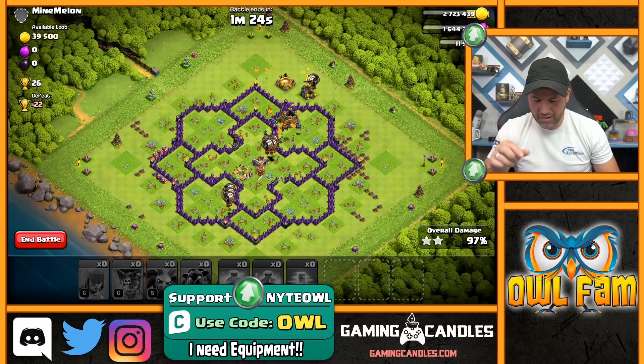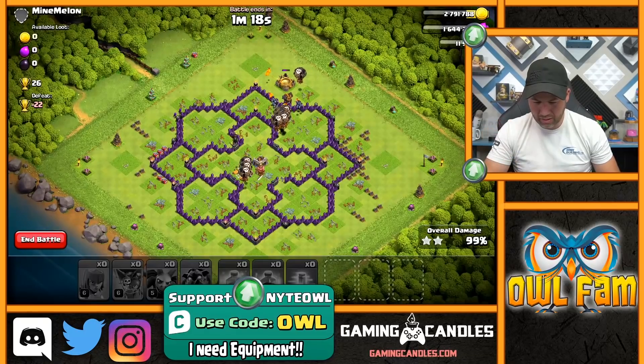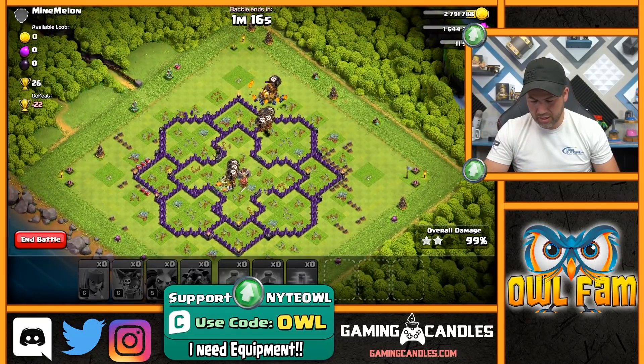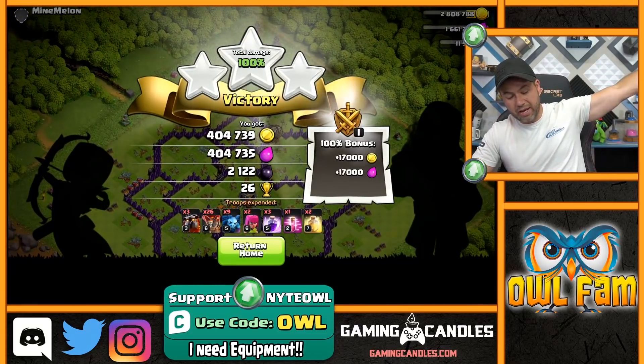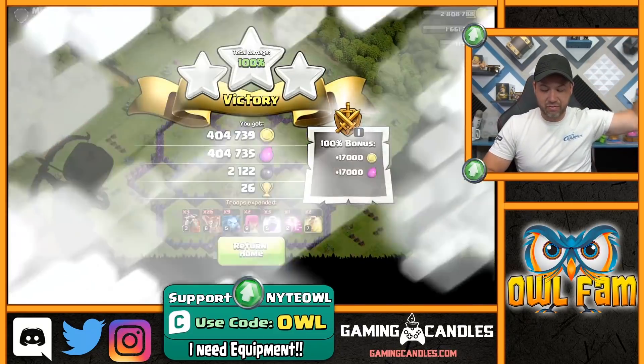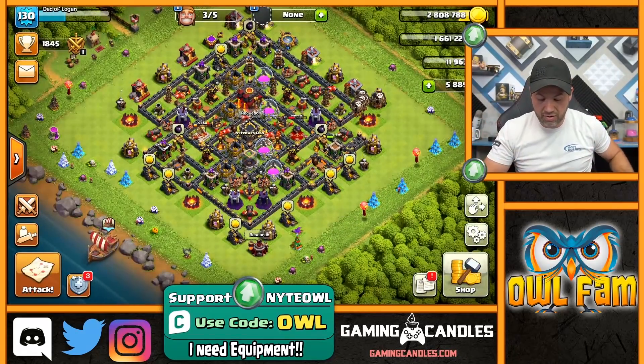There's still 80,000 gold left on the map - holy crap, there was a lot left in that gold storage. Looks like we cleaned up though! He's got a rune too - lucky dude. That was not a bad win, we'll take that every day. We got some gold, not quite enough, but we'll get enough to get our Archer Tower upgraded soon.